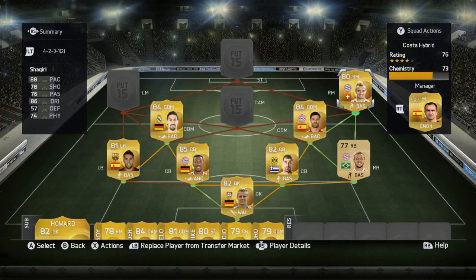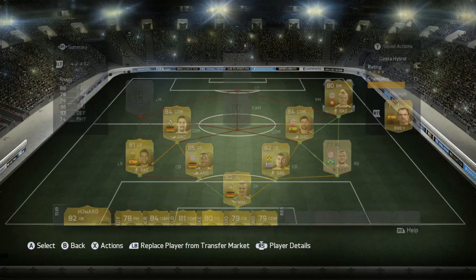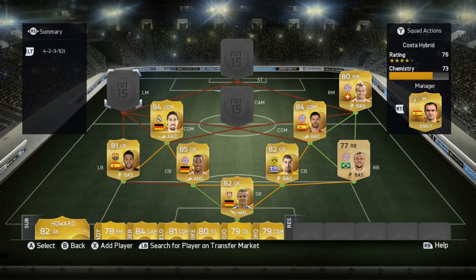Onto the right mid, we have Shaqiri — he's got 88 pace, 78 shooting, 76 passing, 86 dribbling, and 74 physical. I wanted to try him out because he played absolutely awesome at the World Cup. He is pretty good and quite quick, but he doesn't seem to have the strength he does in real life, so he gets knocked off the ball quite easily. 3,100 coins, four-star skills, four-star weak foot — he's also quite small at five foot seven.